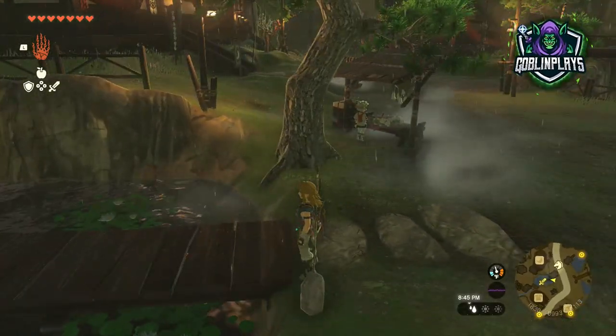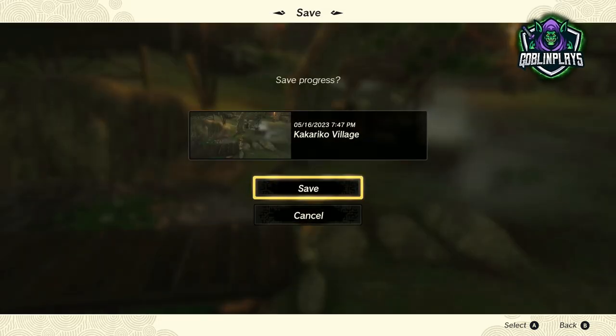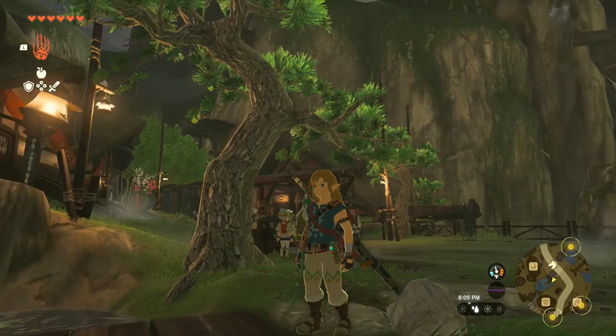Inside of almost every single town that I've been to. Rito — you can find them. On the Great Sky Island as you're leaving, but I'm pretty sure that one actually only did a heart — it might do stamina now.